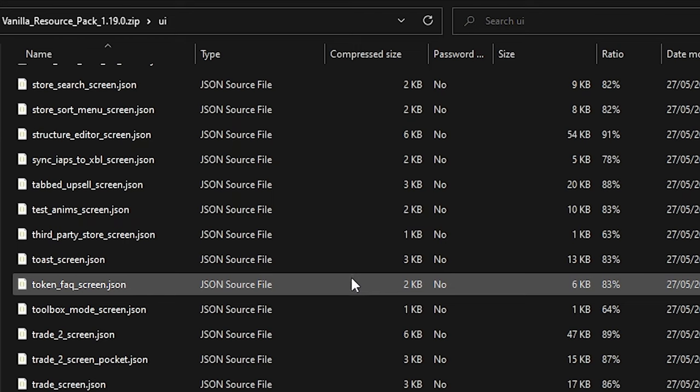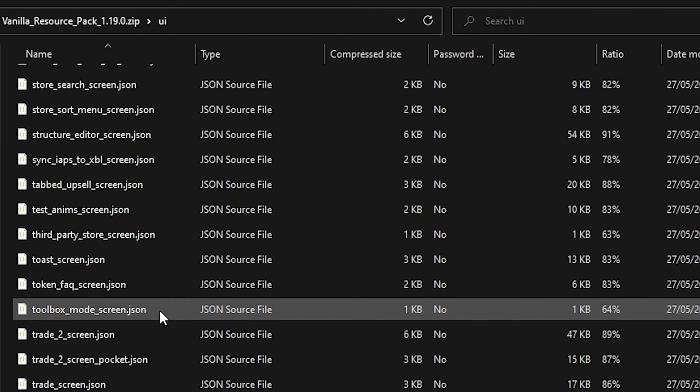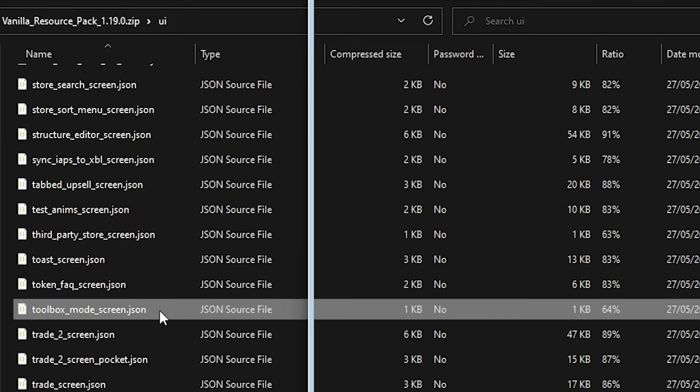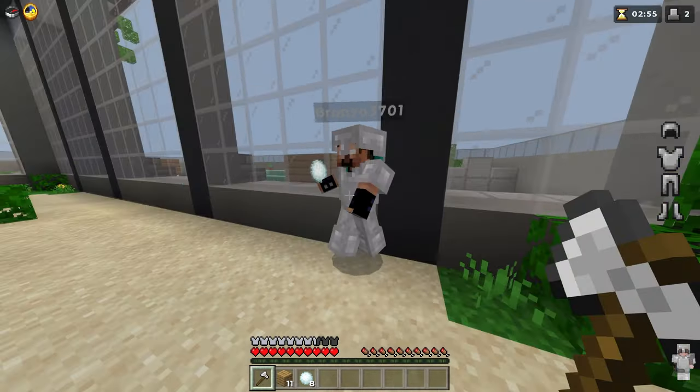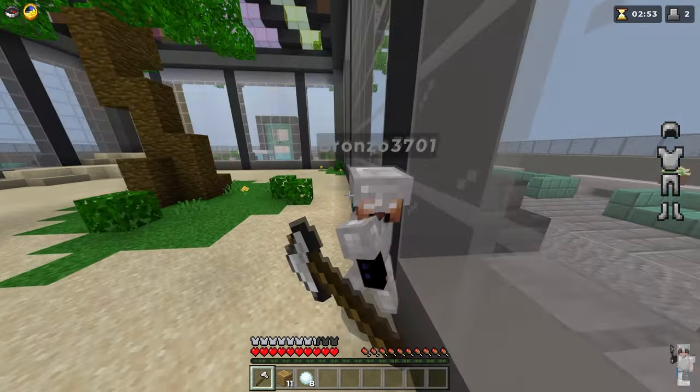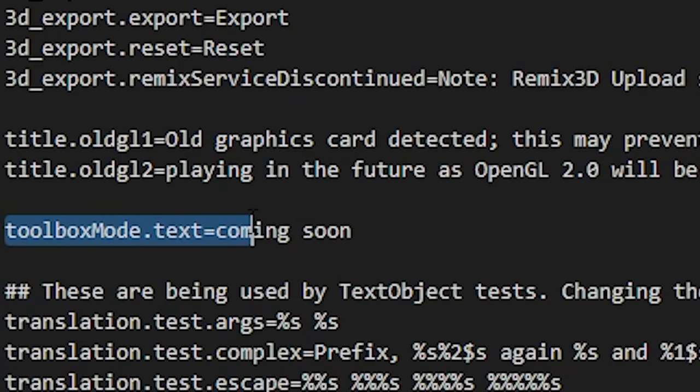It all started with me searching through Minecraft files, and that's when I found it — a file called toolbox. I looked it up on the web but all I found was a hacked client. Mojang isn't making a hacked client, right? I added the UI and a button to my client that takes you to a little UI menu, but all it said was 'coming soon.'